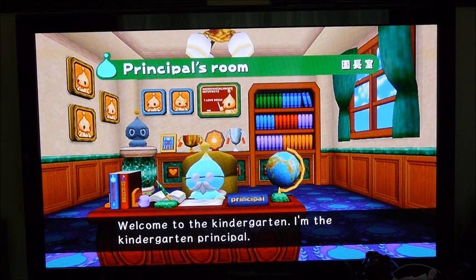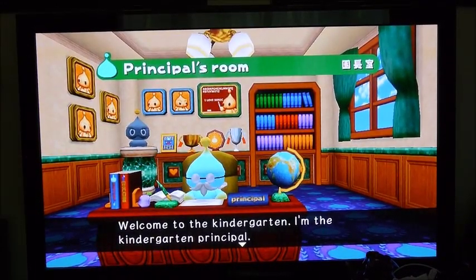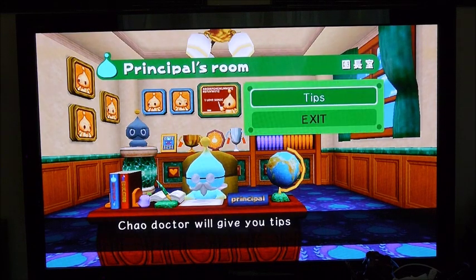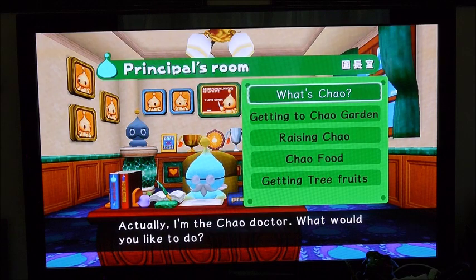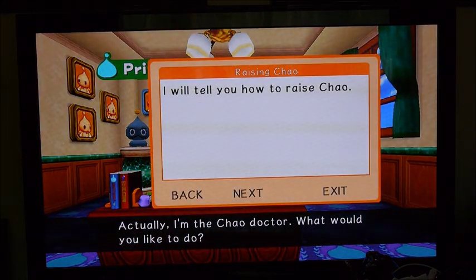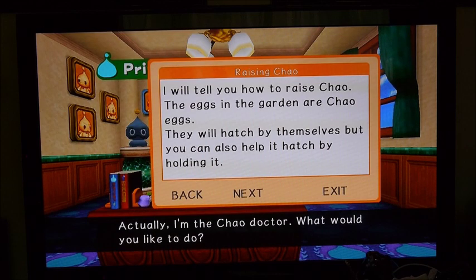This looks hilarious. And one of them inside says 'I love Sonic' in the background. It doesn't really make sense because Sonic doesn't really do much with the Chao in other games — it's really Kareem that does it. He's like, 'I did Chao.' The eggs in the garden are Chao eggs. They will hatch by themselves, but you can also help it hatch by holding it.